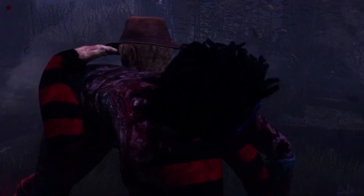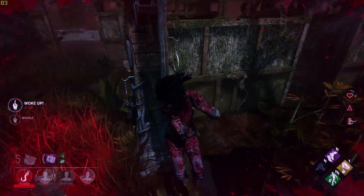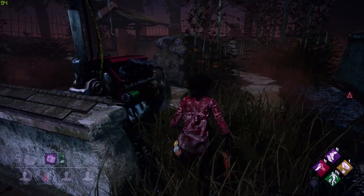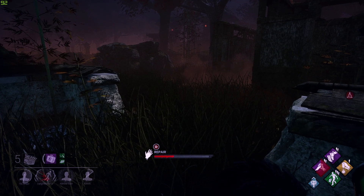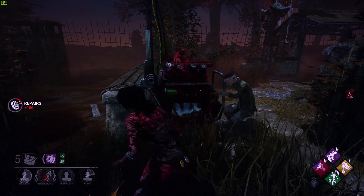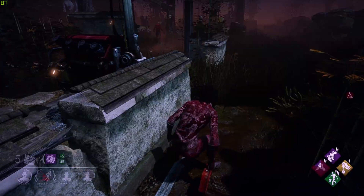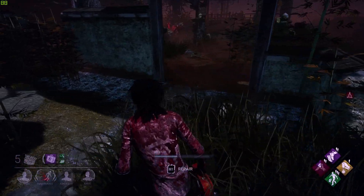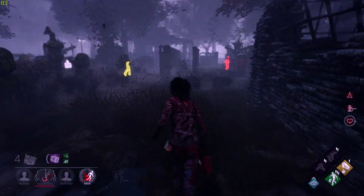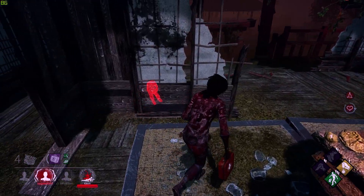And you're hiding in a locker — dope. Check the locker, she's in the locker, Freddy. Then we'll go back over here and get back on this generator. Alright, I gave him the little slip-a-doo. And he got stunned — nice. Don't you take my save. Okay, you're going to take my save. That's so sweet, dude. Let's see where you get thrown, my dude.